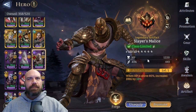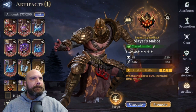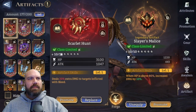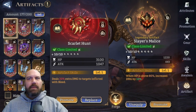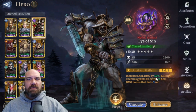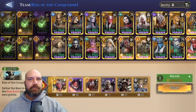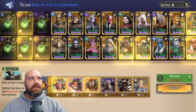Atrox is rocking the Slayer's Malice artifact - I think that's one of the best options for him. Not going with the bleed option since we're not really doing any bleed. Cerbeius has an artifact at 5 out of 10 that increases AOE damage by 10%, and killing an enemy grants an extra 5% AOE bonus damage. Can't enhance anymore - we're good there.